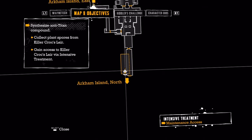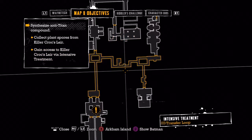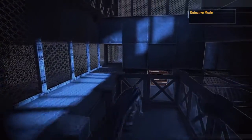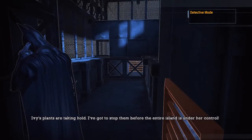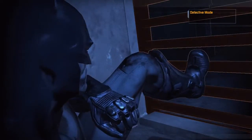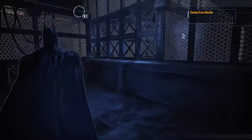Okay, so in this building here we just want to go straight. That's cool — and as you can see, all riddles. I'm not sure if I got all the riddles in here actually. I'm seeing seismic activity all over Arkham Island — you okay? Ivy's plants are taking hold; I've got to stop them before the entire island is under her control. It's possible I didn't get any of the riddles in here — the question marks don't show up until you get the Riddler map. I can see a riddle over there anyway, so once you get that map I'll show you where all the riddles are in that area. I straight missed it, which is cool.